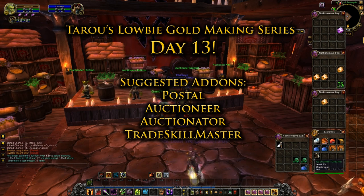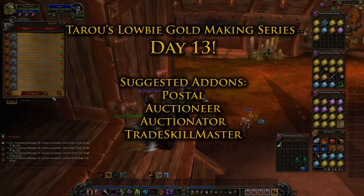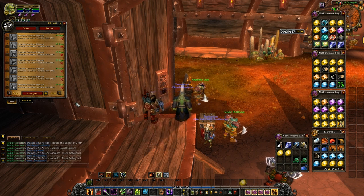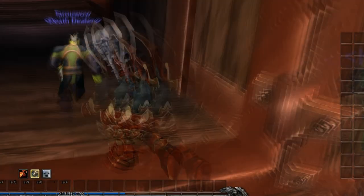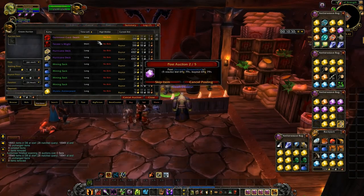Hey everyone, it's Day 13. If you remember from Day 12, we were up to just over 26,000 gold on our Low B. It's 8 in the morning and looks like I racked in a little over 7,000 gold — not bad for an overnight run. The first thing I want to do is list the easiest things possible, which is my gems.